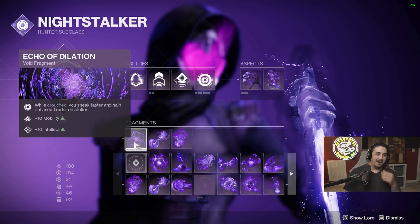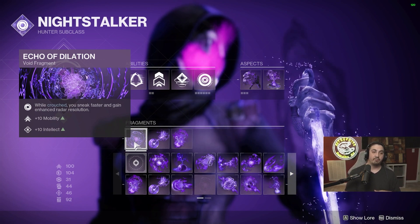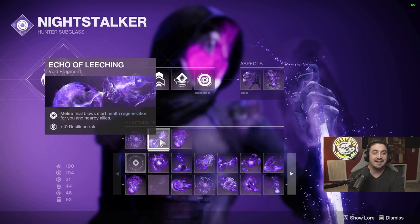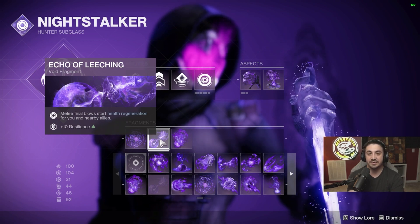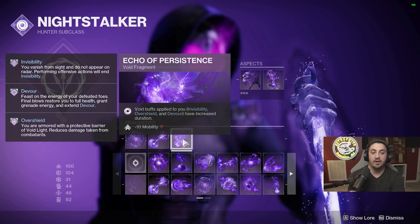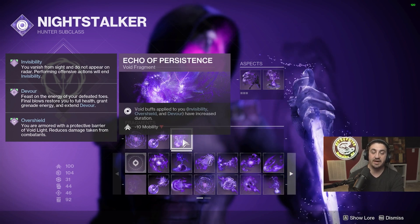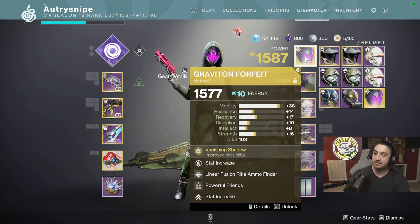I use Echo of Dilation, which helps me hit 100 Mobility — it doesn't really help in Grandmasters since there's no radar, but it gets me to that stat cap. For fragments, I have Echo of Leeching, which gives me 10 Resilience, bringing me to max 100 Resilience. Last but not least, Echo of Persistence — it gives a negative 10 penalty, but your Void buffs like invisibility, overshield, and Devour have increased duration. This is the key fragment you want for this build.